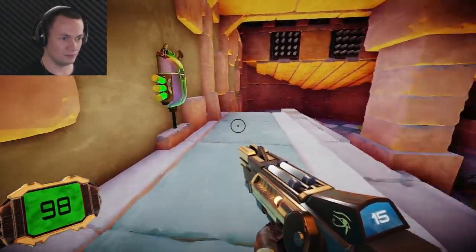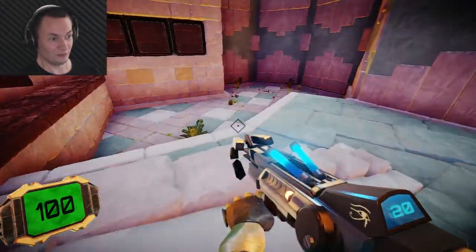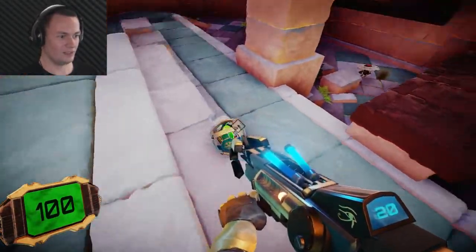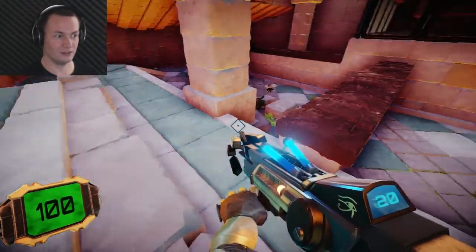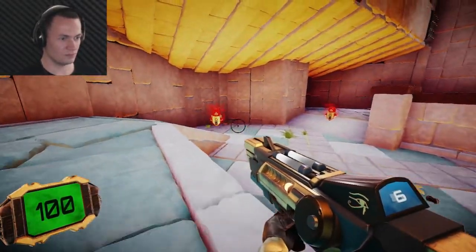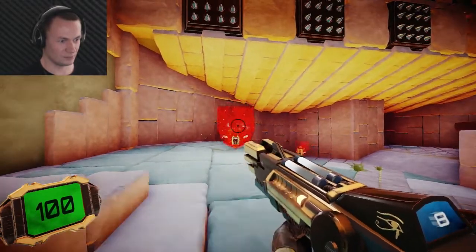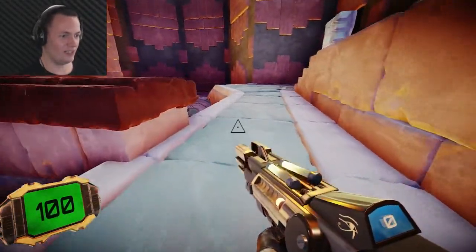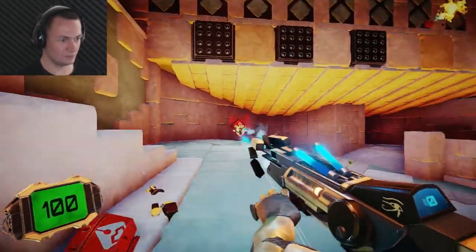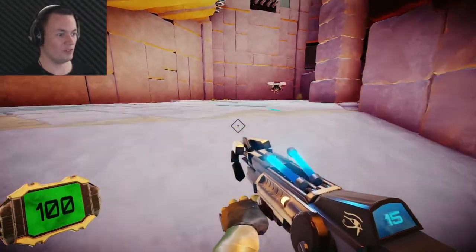Not entirely sure - maybe it's just a simple question of power. Mines! What the hell are those things? Those could be health. Keep shooting - I'm satisfied I need ice weaponry to deal with that. There we go - it works for both of them so I might as well keep the ice gun.